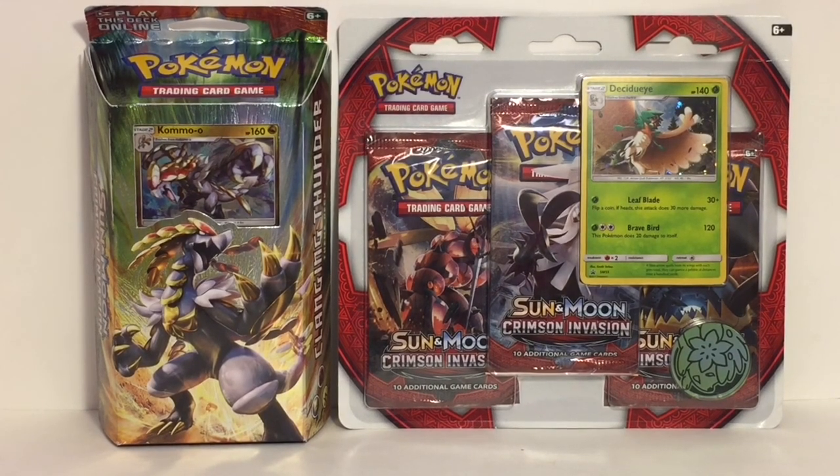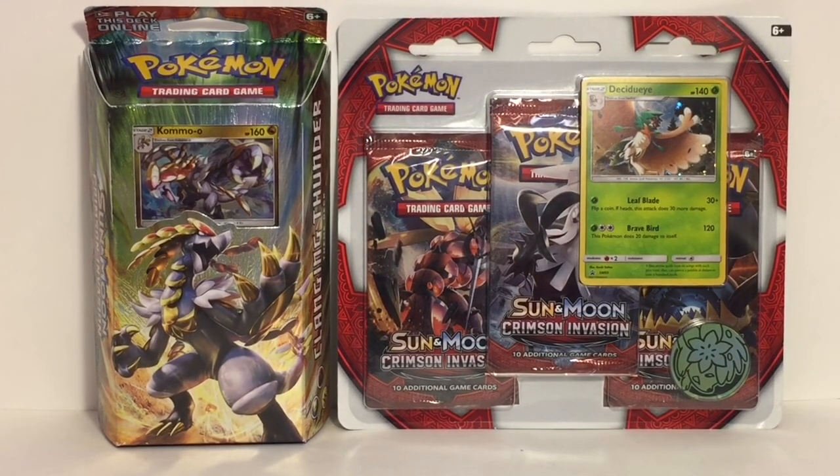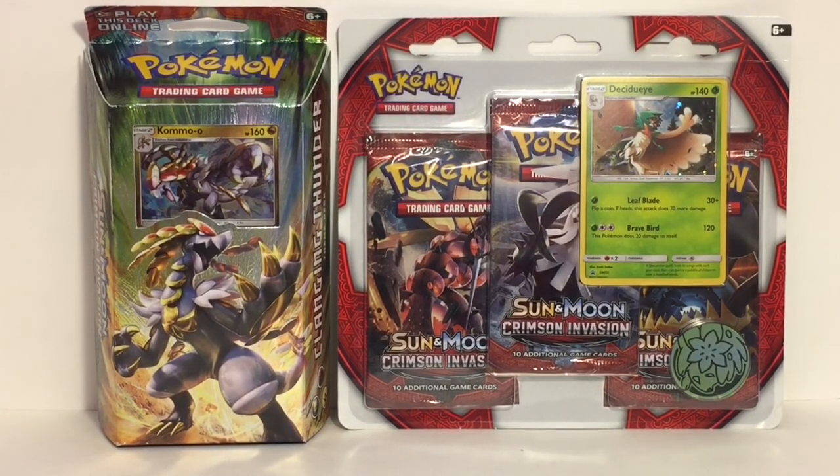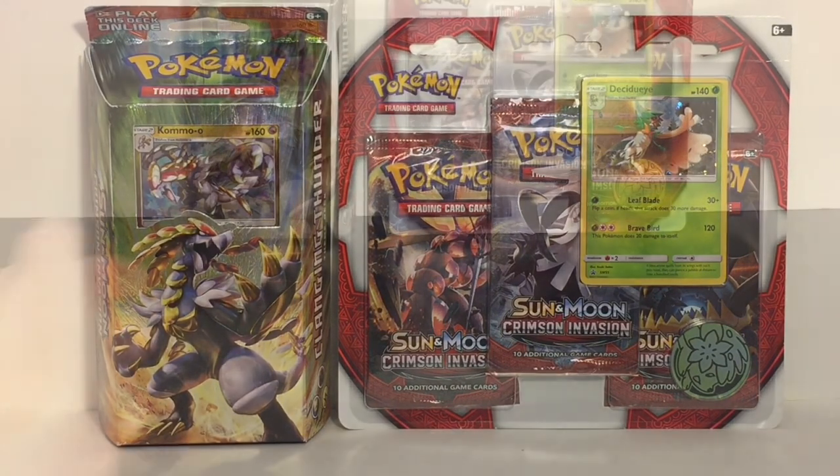Hey guys, welcome to the mini toilet channel. Today I have another Pokemon TCG video for you. I'll be opening some of the new Crimson Invasion packs. I have the awesome Kamo'o theme deck, the Clanging Thunder theme deck, as well as the Decidueye promo pack that comes with three Crimson Invasion booster packs and a shaman coin. Lots of cool stuff — let's get started.